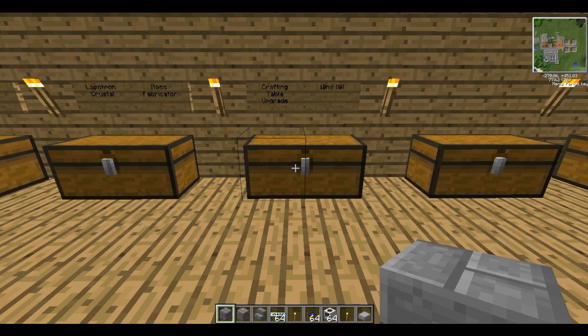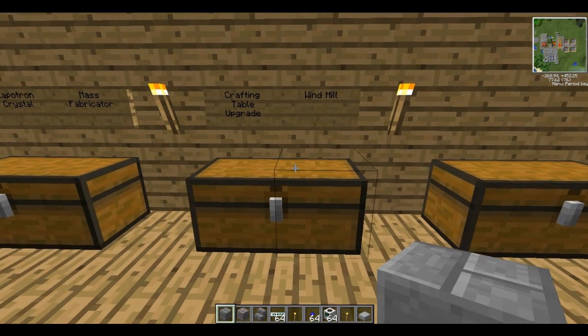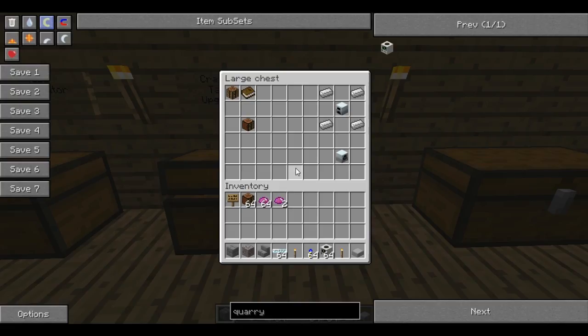Hello and welcome to part 6 of the Techit Tutorial. Today we're going to be learning how to make windmills, upgrade our crafting table and make a mass fabricator. Now if you've been watching the series so far I'm actually starting at the end here because I forgot that I needed a windmill so I added it to the end. I apologise in advance if you can hear any fan noise in the background but it is very warm where I am. Without the fan I cannot play anything. So let's jump straight in and start with a windmill.